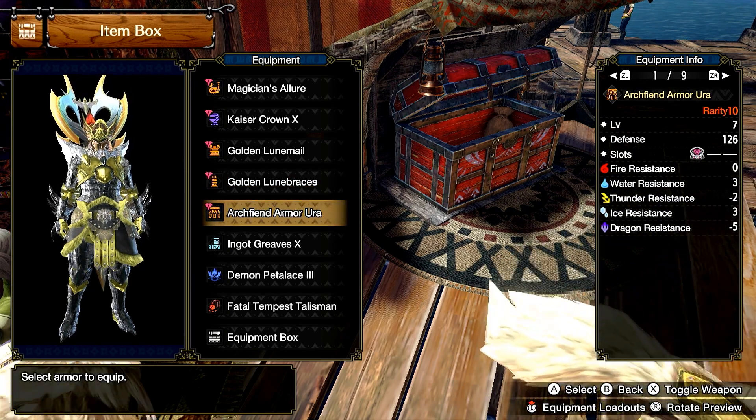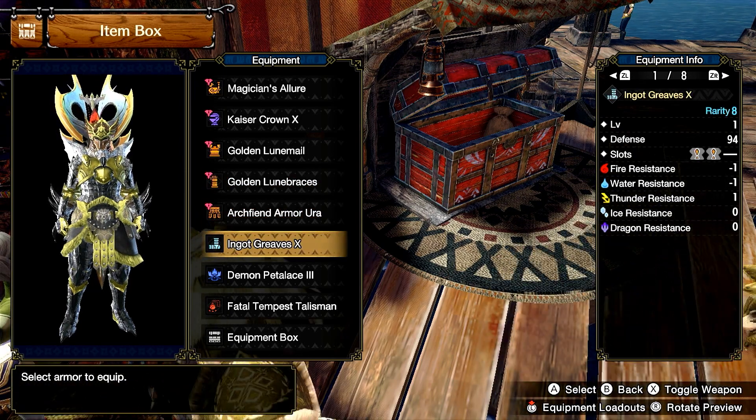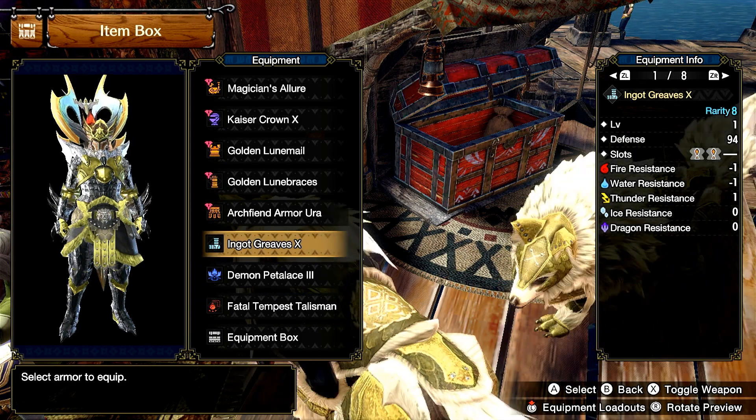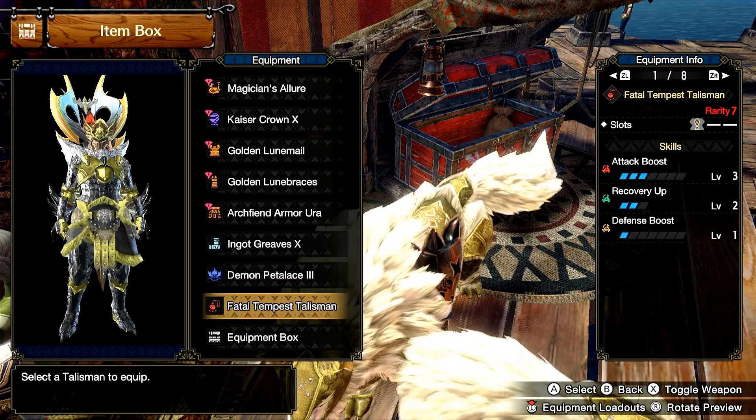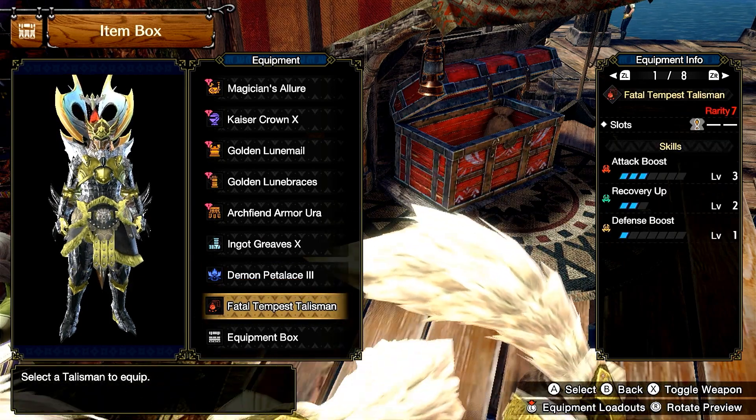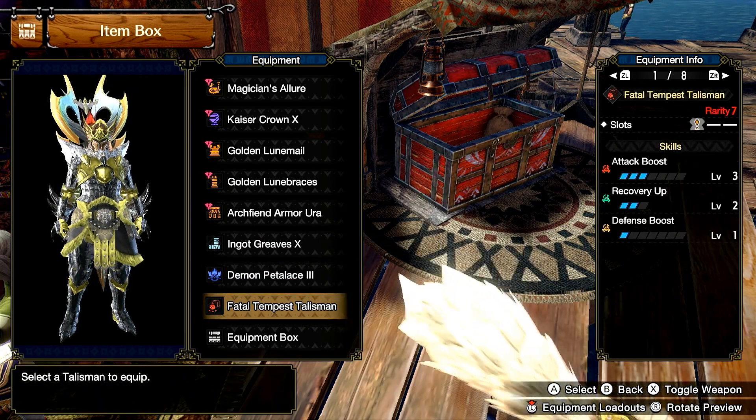For my Talisman, I have an Attack 3, Recovery Up 2, with a 1 slot. As long as you have Attack Boost 3 with a level 1 slot, you should be fine — and those are fairly common, so you should be able to get it rather quickly.